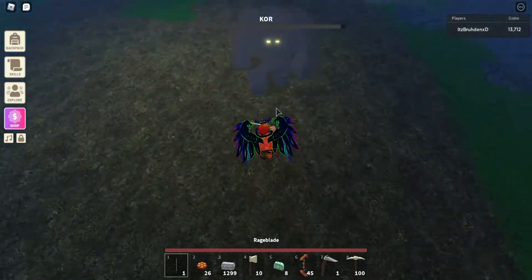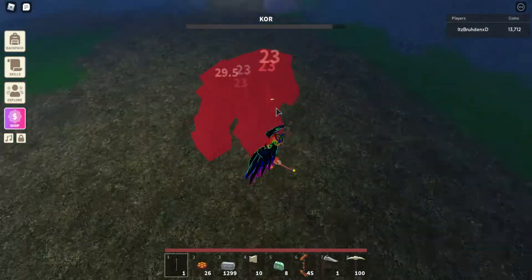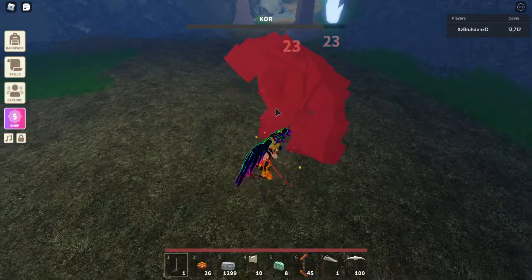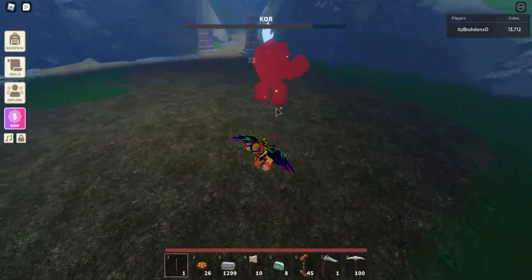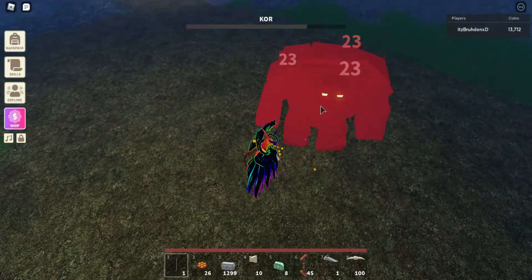Alright, so smack him, jump away, because he's going to hit. Smash him, jump away. Hit him, jump away. So yeah, it's just an easy game. For some reason they're doing a hacker amount of damage. I don't know if this is a glitch or what. It's just really crazy.